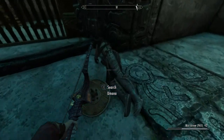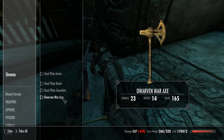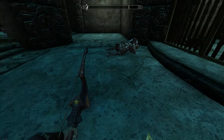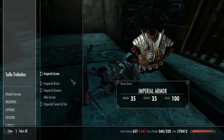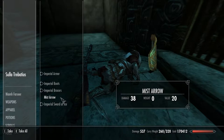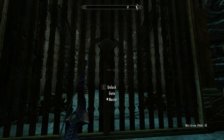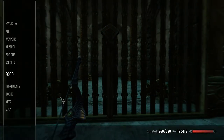You get a unique item here - the Targe of the Blooded. When bashing it does three points of bleeding damage for five seconds. It's a unique item and I think it can be disenchanted as well, I haven't double-checked that though. And an imperial sword of ice - it's not a bad sword actually. You can take his armour too, and there's a nice bit of loot in here.